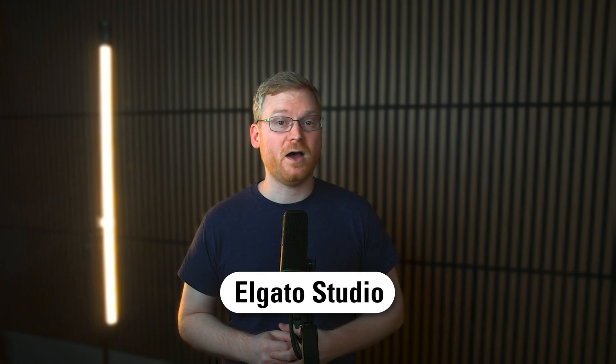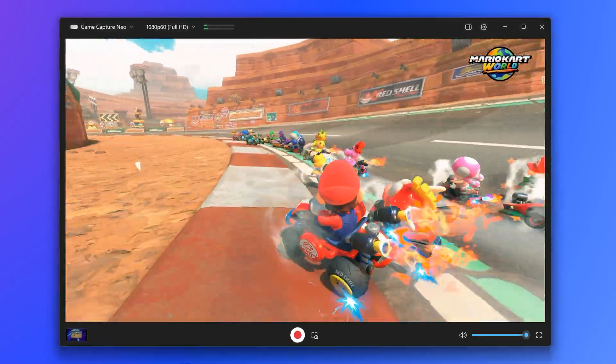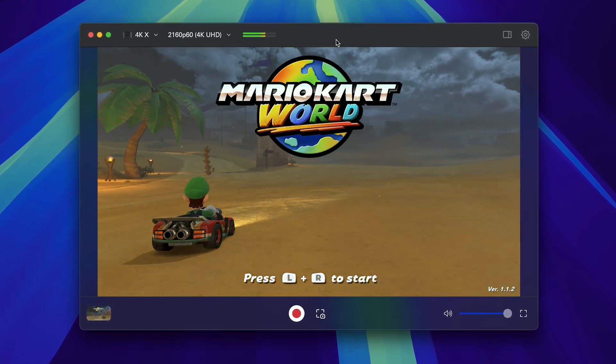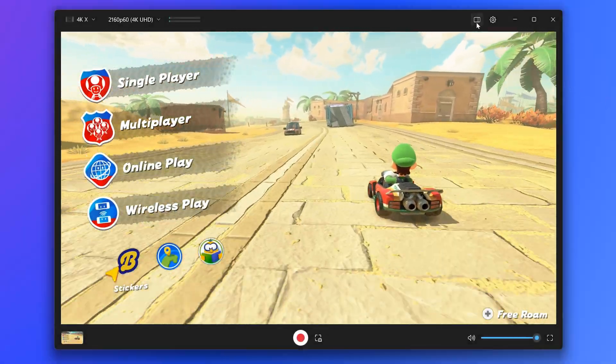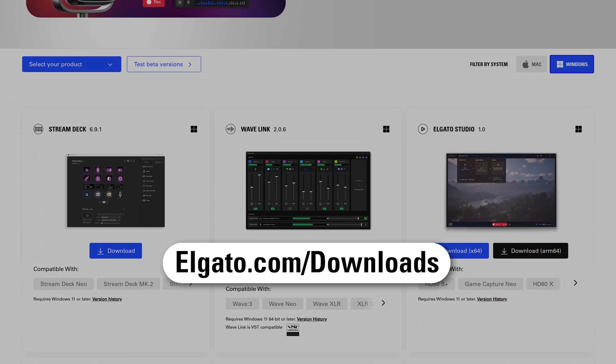Next up is a brand-new capture app from us called Elgato Studio, which originally launched as a beta in May and has reached version 1.0 on July 1st. Elgato Studio is a next-generation capture app for both Windows and macOS, focused on responsiveness, performance, and simplicity. Connect your capture card, open up Elgato Studio, and begin recording in seconds — no need for separate tools to configure settings; it's all in there. Try out Elgato Studio at elgato.com/downloads, and let us know what you think by leaving your feedback on our subreddit. More updates to Elgato Studio are on the way.